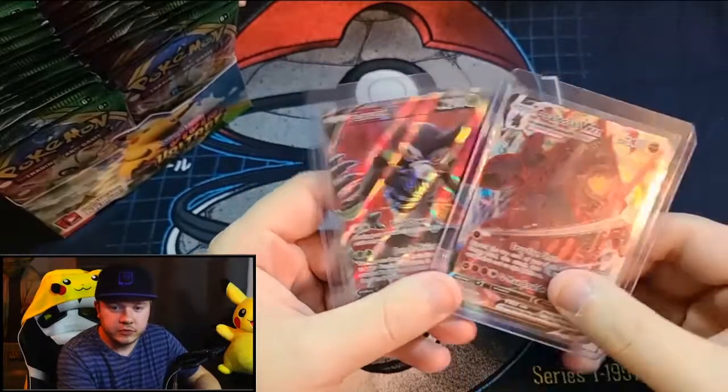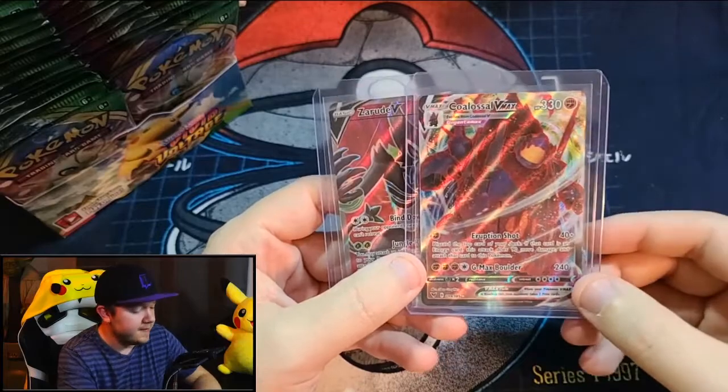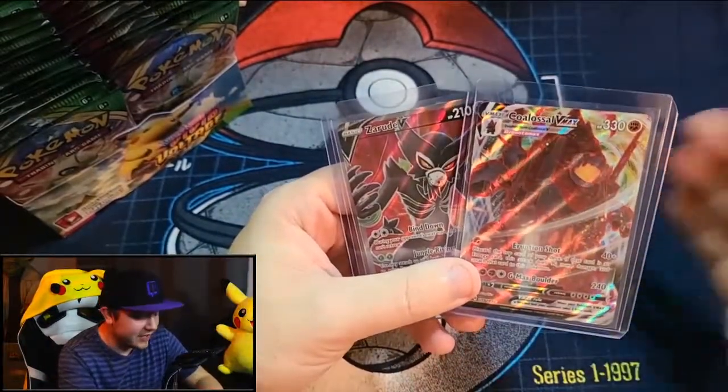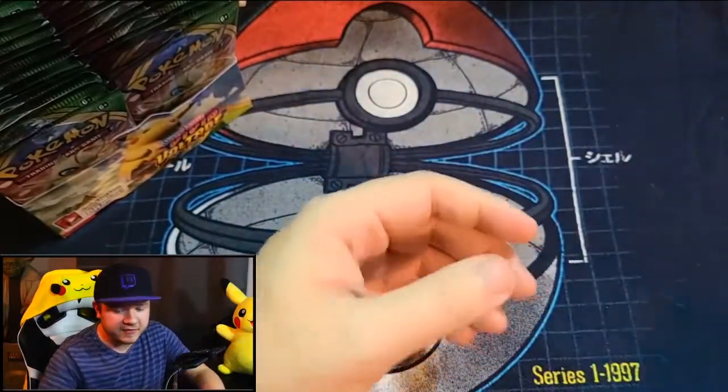The last two weeks have been hit or miss. The first week was not too great because we did not christen the packs with the Japanese Pikachu — the one I got while I was in Japan at the Pokemon Center in Tokyo. But the second week we got some pretty cool pulls: a Zarude V full art, a Colossal VMAX, and in five packs we got eight rare cards including three reverse holo rares — including Jolteon, which was super awesome.